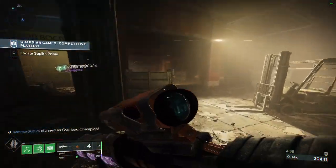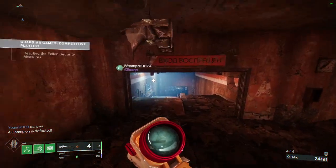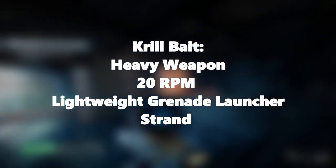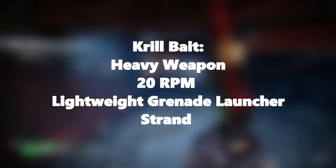I have an exotic for Season of the Deep that is thematically relevant, and it would be totally awesome. I call it Krillbait. It is a heavy weapon — a Strand lightweight frame grenade launcher in the heavy slot, and it fires at 20 RPM.